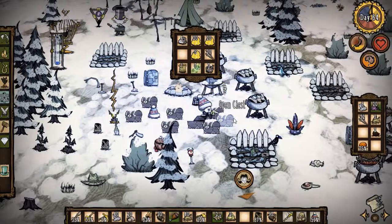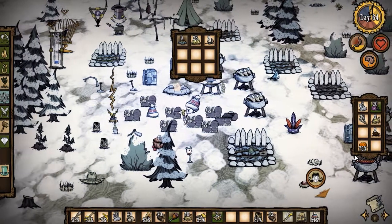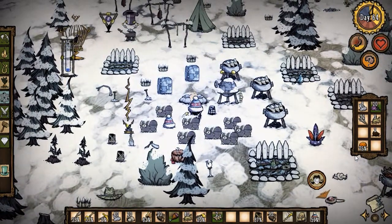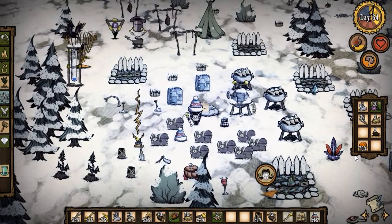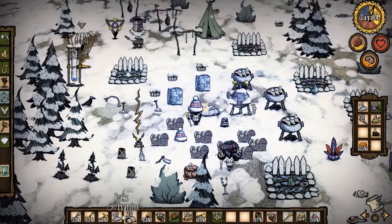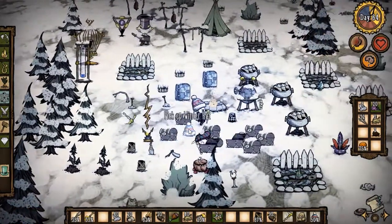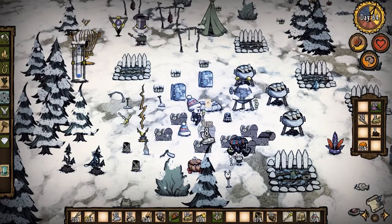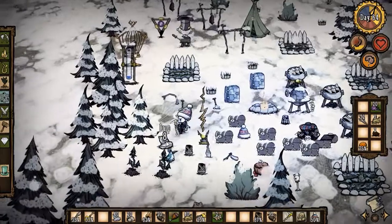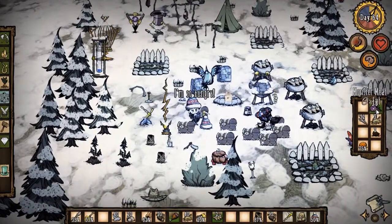Vitals are looking good. I have 72 log suit, one percent football helmet, so I need one of those — we'll need the pig skin to do that. We're completely out of pig skin right now, I used the last bit to make the pig house. I have more flints than I know what to do with, I'm gonna drop them in a pile over here.